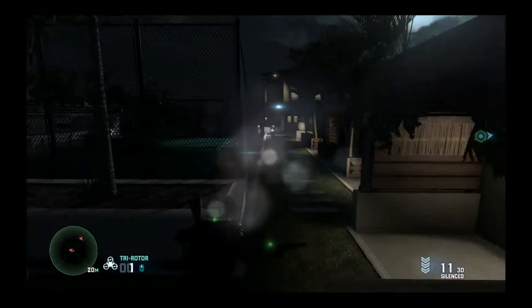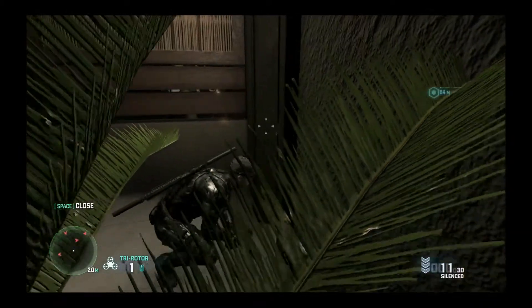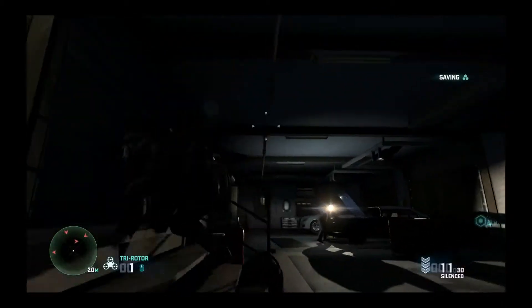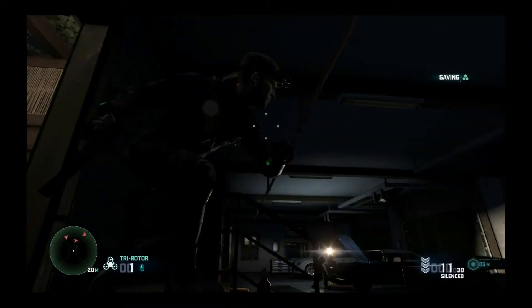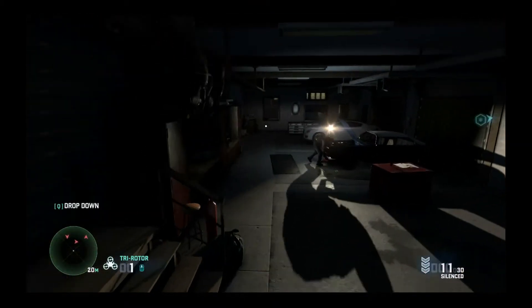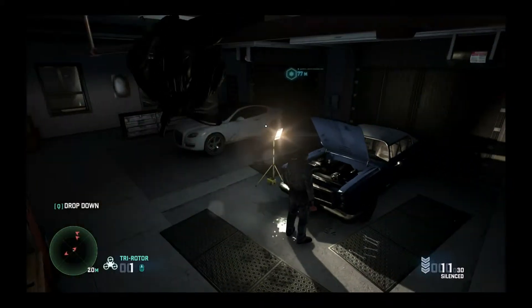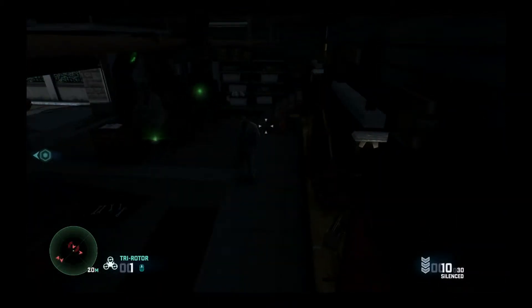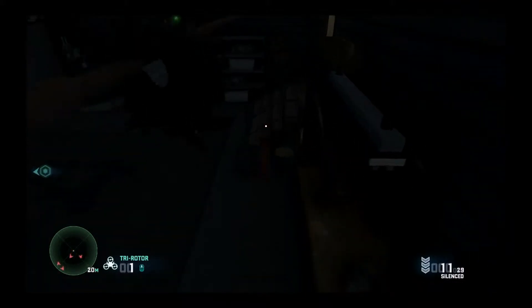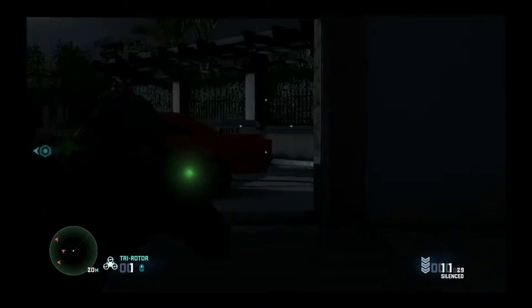Now he moves off — we want to jump down and get to the door before he notices us. There's a laptop there. What you do to get it is you shoot out his light when he's just walked away, and then when he turns back you just simply drop down and access the laptop. Once you've done that, you head out through this main garage door.